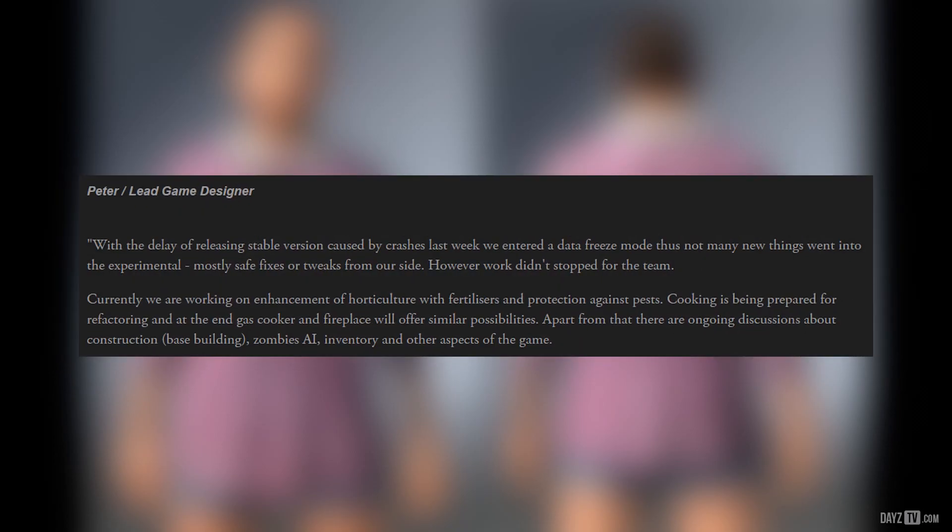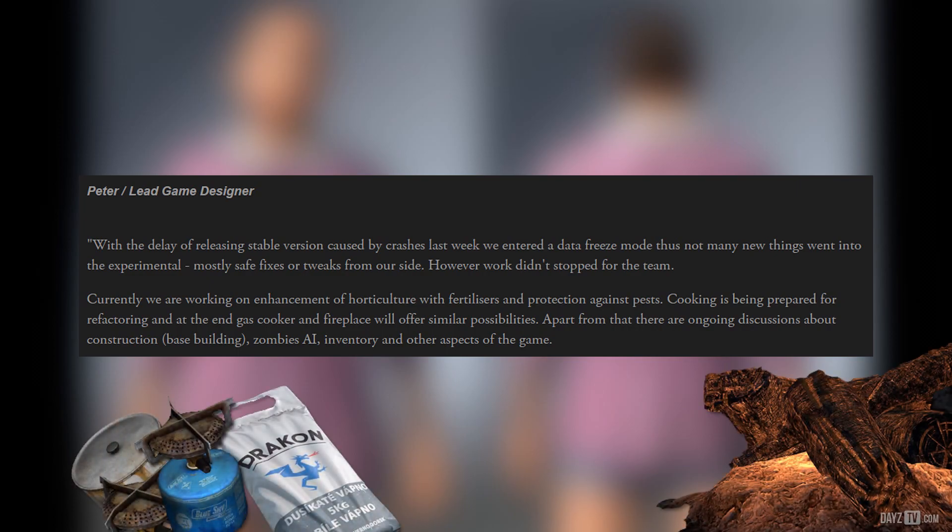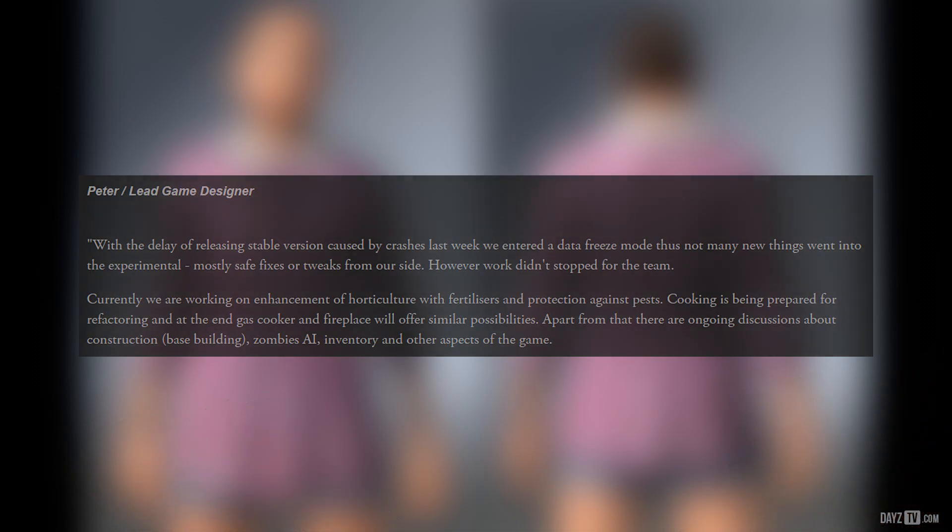Let's move on to lead game designer Peter, who starts by saying: with the delay of releasing stable version caused by crashes last week, we entered a data freeze mode, thus not many new things went into the experimental — mostly safe fixes or tweaks. However, work didn't stop for the team. Currently they are working on enhancement of horticulture with fertilizers and protection against pests. Cooking is being prepared for refactoring and at the end, gas cooker and fireplace will offer similar possibilities. Apart from that, there are ongoing discussions about construction, zombie AI, inventory, and other aspects of the game.